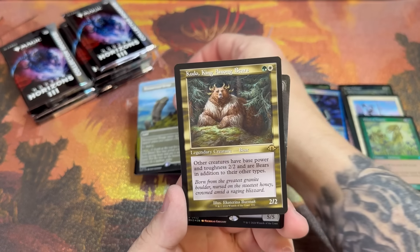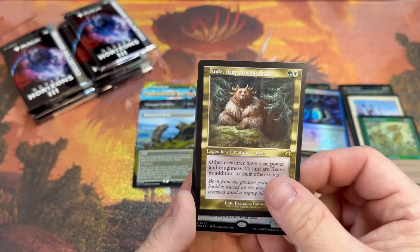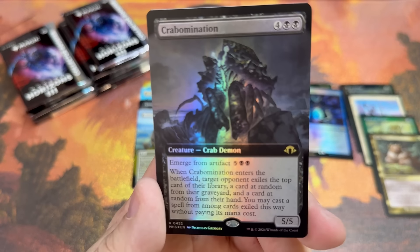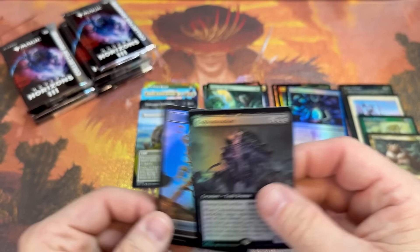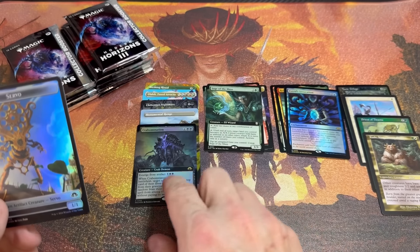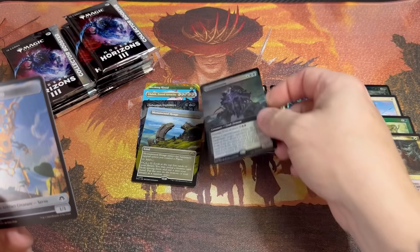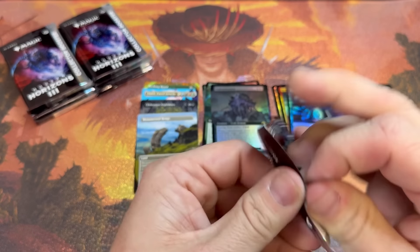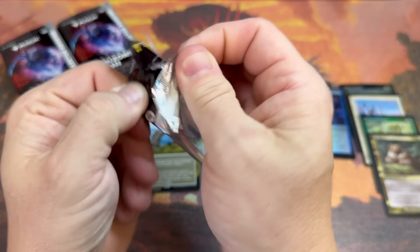Kudo, King Among Bears — I know lots of people are building bears again because of this card. And then Crabomination for the 'oops all crabs' players — I'm talking to you, Maddie. Ice and Servo and an Angel — holy cow! And we can get serialized cards in this set, right?